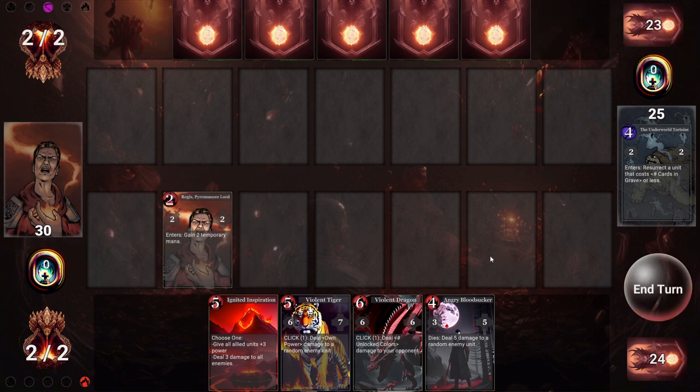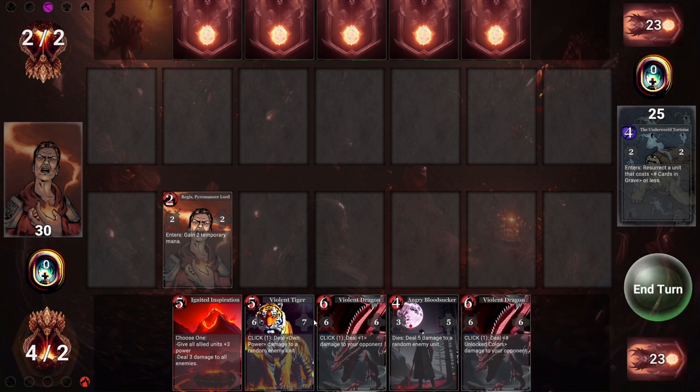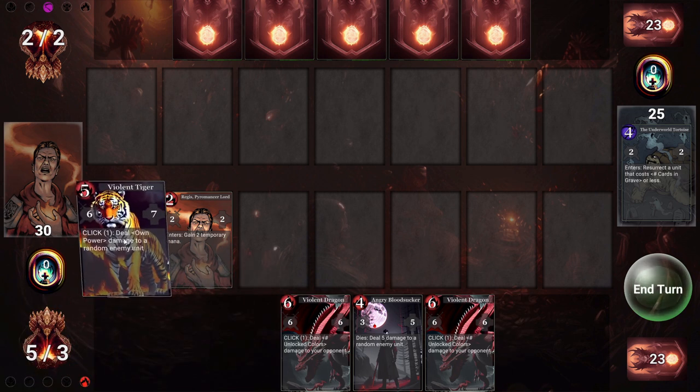With our second mana established here, we can deploy our leader, Regis, who gives us two temporary mana that we can hold for later. With this five mana, we get to play this violent tiger.